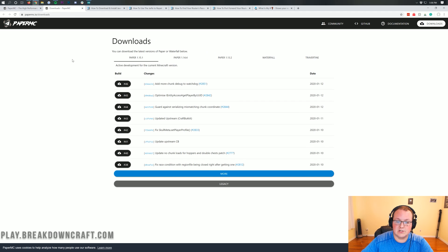Let's go ahead and get your paper server made, assuming you just want one for your friends and family hosted on your own computer. What you want to do is go to the second link down below and that's going to take you to paper's official download page. As you can see, we have paper 1.15.1 selected here by default — it's selected if it's underlined.